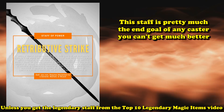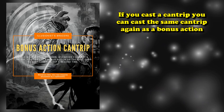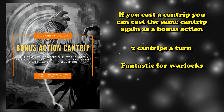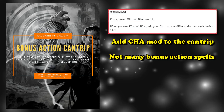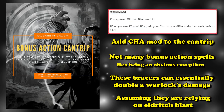At number 5 we have the Illusionist Bracers, from the Guildmaster's Guide to Ravnica. These Bracers have the effect that if you cast a cantrip, you can use a bonus action to cast that cantrip a second time. Basically it's an item that allows you to cast two cantrips in a turn, which is actually really good on certain classes that love their cantrips — namely Warlocks that build fully into their Eldritch Blast. Warlocks can increase the damage of Eldritch Blast with invocations that add their spellcasting modifier to all their Eldritch Blast bolts, and the Bracers give them far more value than most other spellcasters.